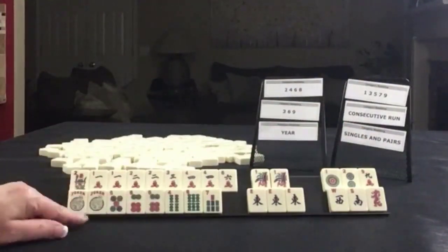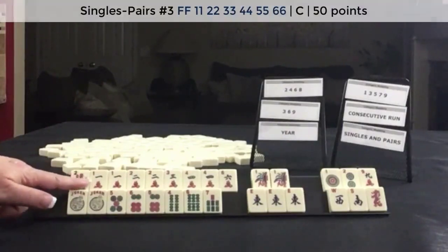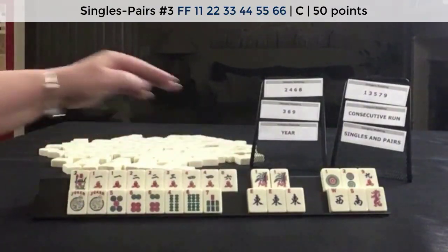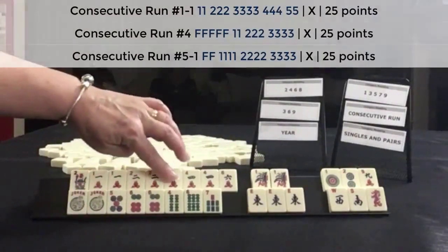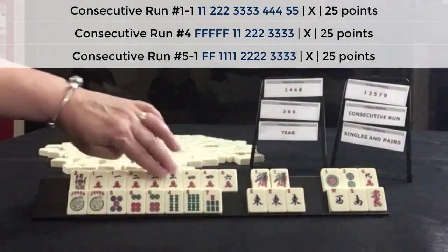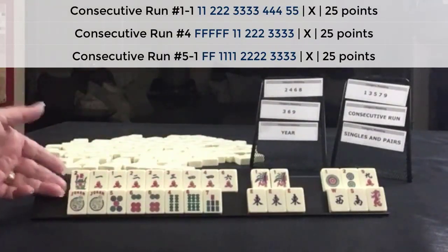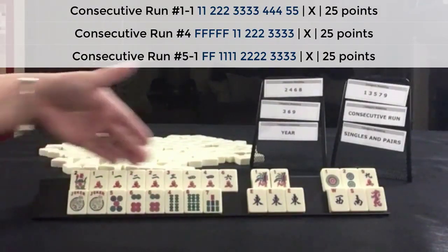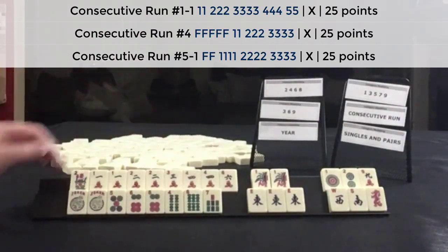For these tiles, I would do singles and pairs — singles and pairs, one through six — we need a five in there pretty quick. If that doesn't work, we could switch to one, two, three, or two, three, four — a consecutive run of some kind. And probably with the flower, one suit — so I'd probably do one-suit Kongs if the fives don't come in.